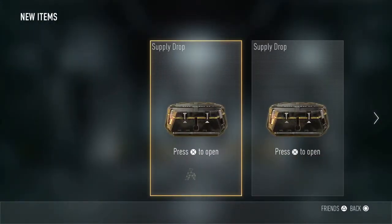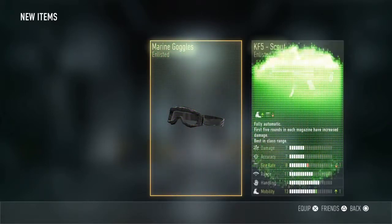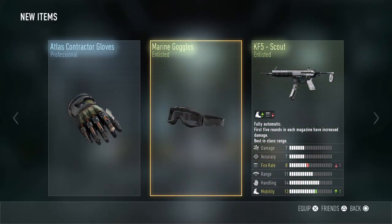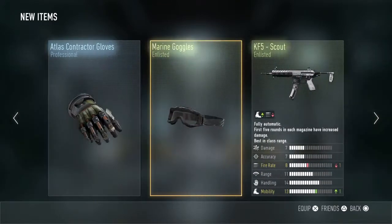Let's open our first Supply Drop. We've got the KF5 Scout in Enlisted - that's probably the best thing there, because I'm probably just going to sell both of them.